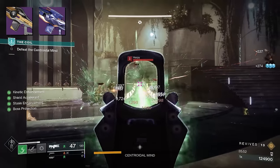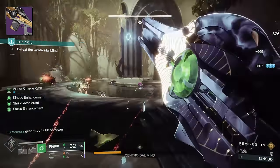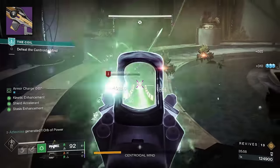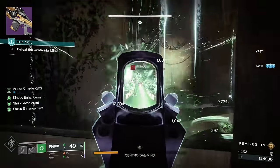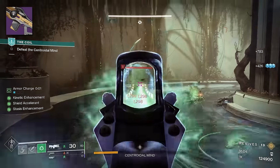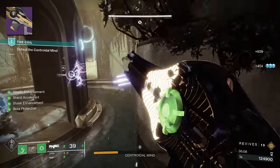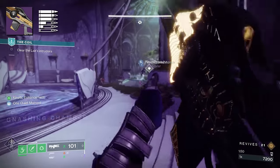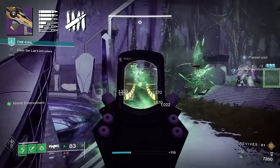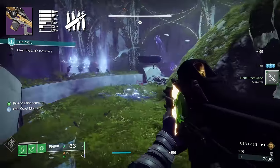I know we have Appenance this season, which is a Stasis Trace Rifle, and yes, we're going to be reviewing that very soon. But let me just be frank — Strand, for me, inside PvE, is just better. It's a more potent subclass with better synergy. Stasis is moving in the direction of getting better, but it's bit by bit, whereas Strand is already disgusting. With perk combinations like Subsistence and Killing Tally, this synergizes beautifully, and it's something you can't currently find on any other Trace Rifle.